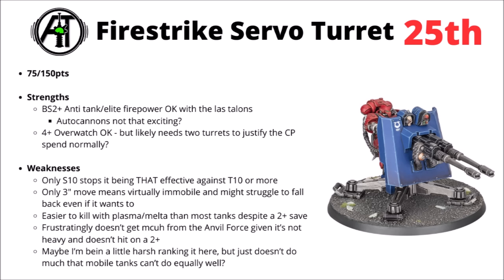The 4+ Overwatch is okay, but perhaps only really gets there if you've got two of the turrets, and even then you're only averaging around two hits with that Twin-Linked profile — maybe a little bit borderline for one CP. Strength 10 stops it being very effective against Toughness 11 or higher, even if it does get Twin-Linked. Only getting a 3-inch move means it's virtually immobile and might struggle to fall back even if it wants to. It's way easier to kill with plasma or melter, only having Toughness 6. The lack of mobility is perhaps the biggest thing — maybe it could justify one unit in your home field, but I wouldn't want more than that.